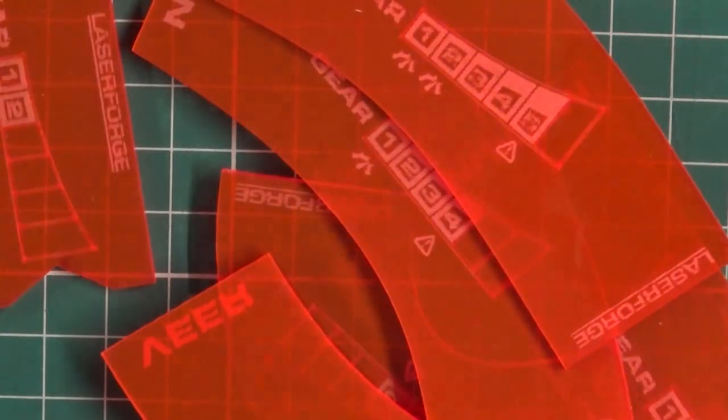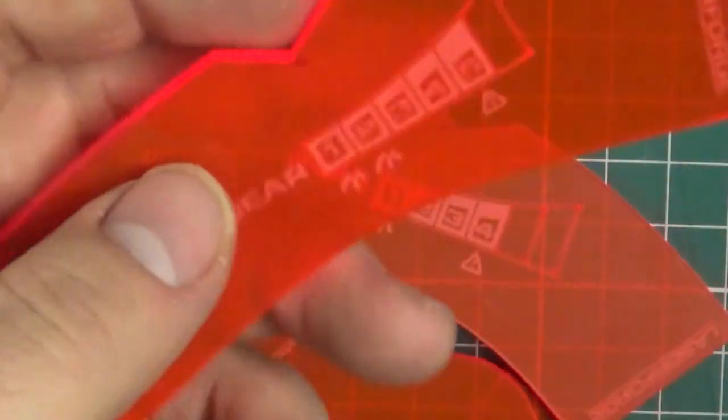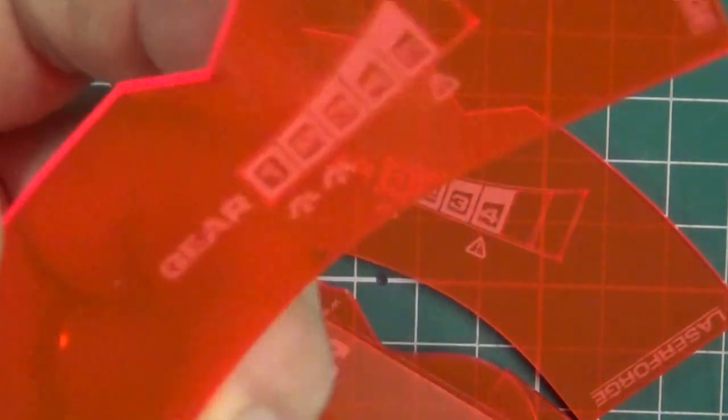On to the manoeuvre templates. This was the Mars Red — that's what they call it. You've got a choice of those six colours that I showed you earlier for the flags. Templates size-wise are fine, nice colour.